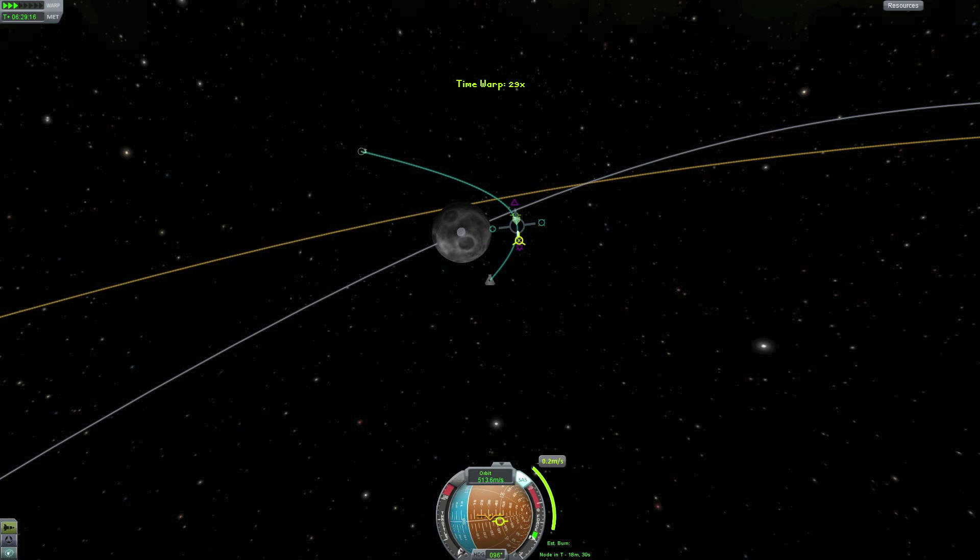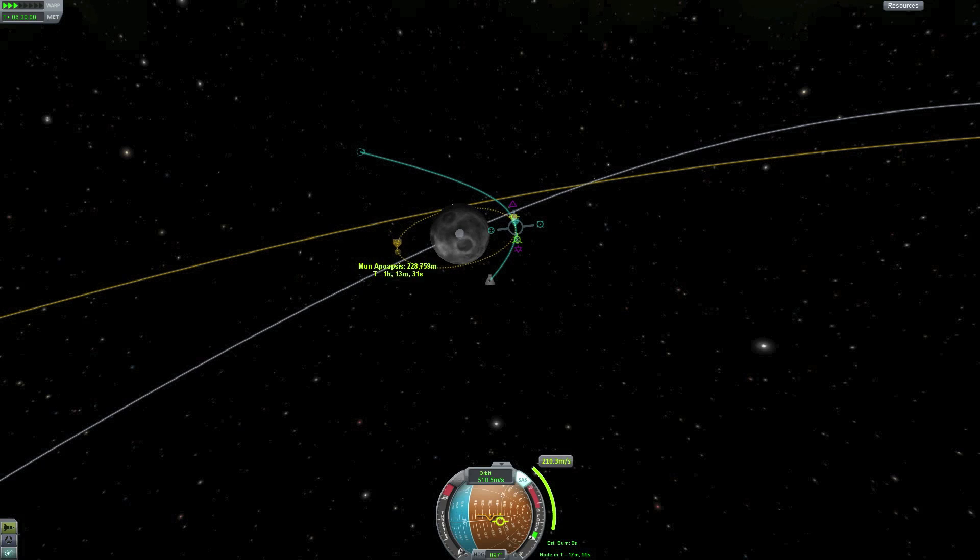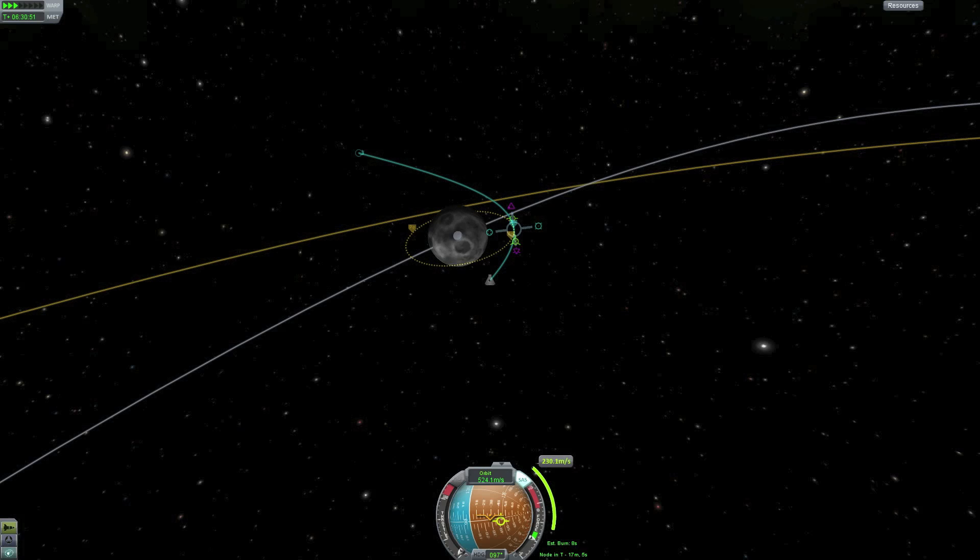Let's make a maneuver node and see how much delta-V we need to slow ourselves down. About 230 delta-V. We'll warp the last 10 minutes and check our fuel reserves — we have plenty of fuel for this, this will be great.